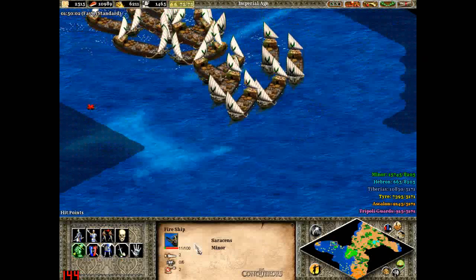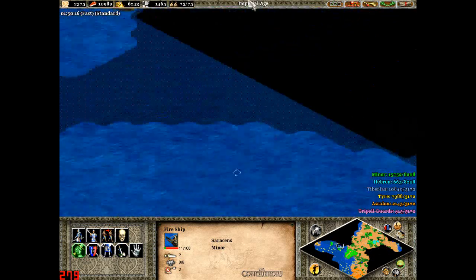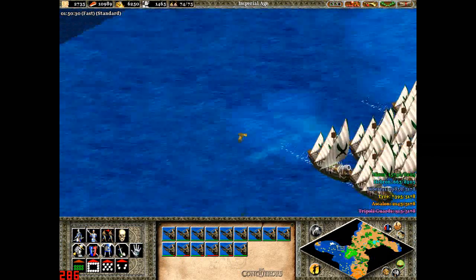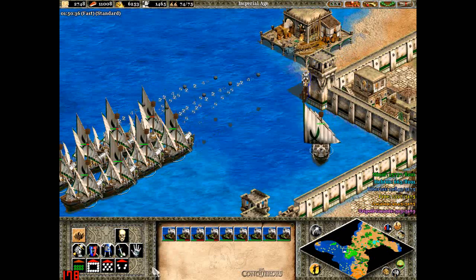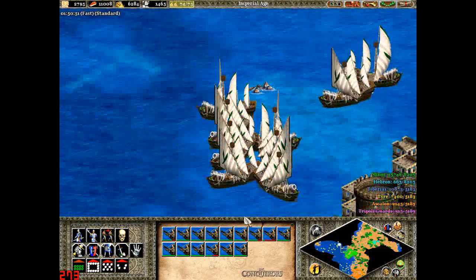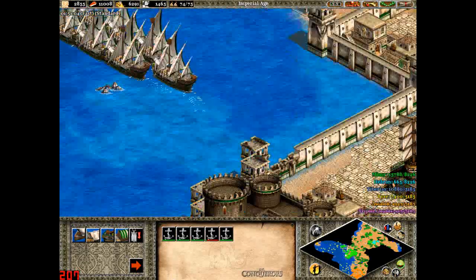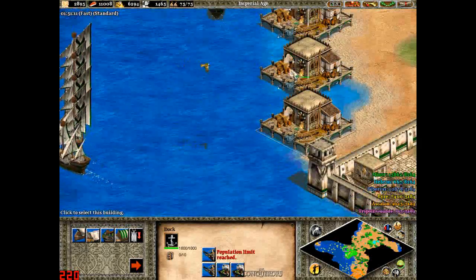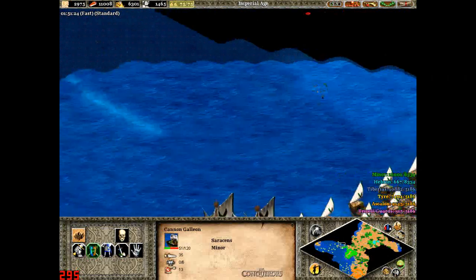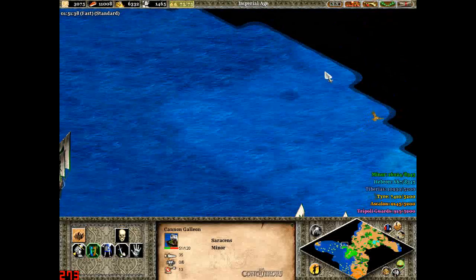I'm going to send in my lowest ship just to get rid of this. I didn't lose much, but he lost a lot. I'm going to bring these fire ships here, and I'm going to bring up these docks and have their gather point up here. I'm just going to do a bit of scouting, because I just want to find out where the ships are.